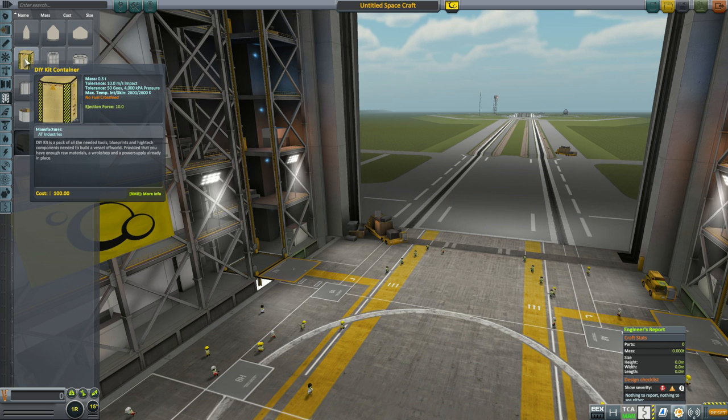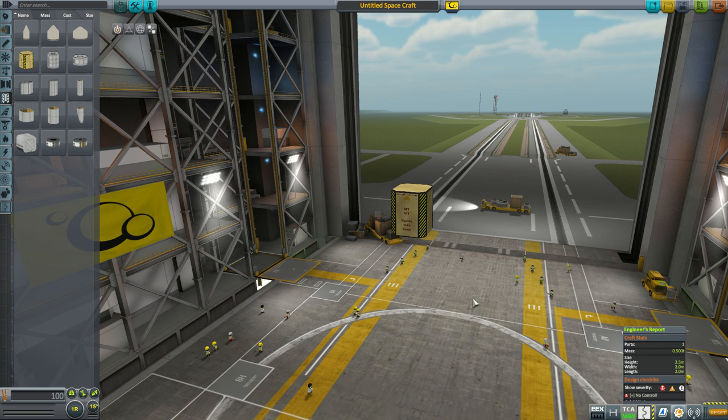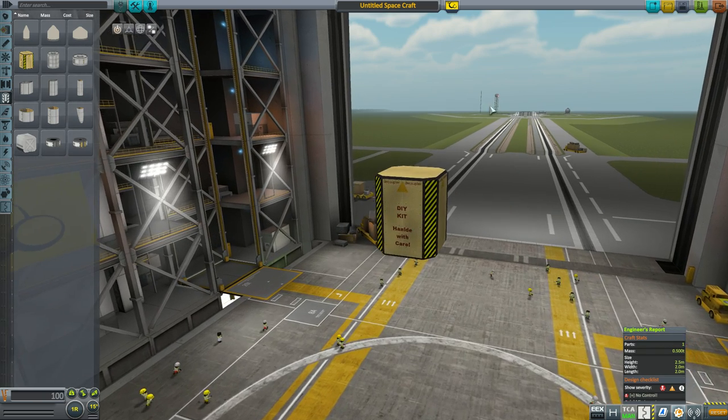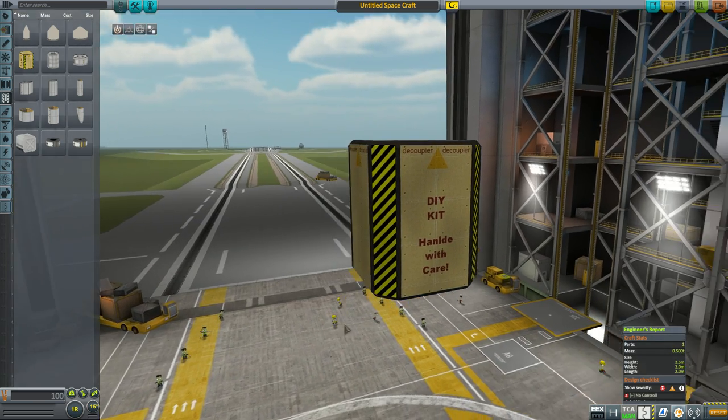For that you need to use this container to store everything that is needed to build a ship: any tools, blueprints, rare materials, or high-tech equipment.